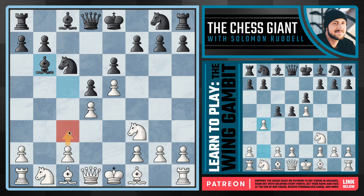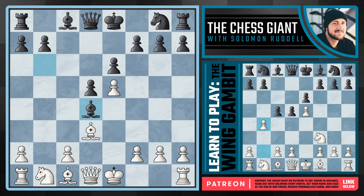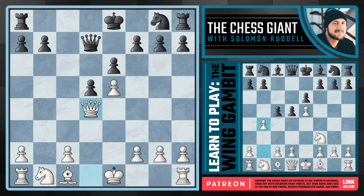We could play C3 and we'll definitely do that at some point, but right now I'm a big fan of Bishop D3, just prioritizing development, looking at H7 and H6. Our Queen is also looking towards the kingside. Here if Black tries to win the pawn on D4, they're actually going to lose more material than they gain. If they take on D4 with the Knight, we capture back throwing a check — a little discovery action against the Bishop. You can block, but we take again with a check, and we're simply up a piece for a pawn.